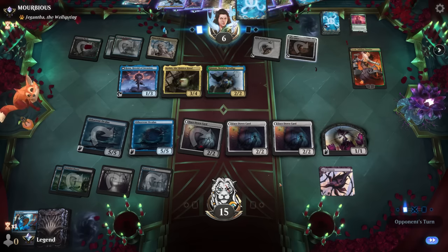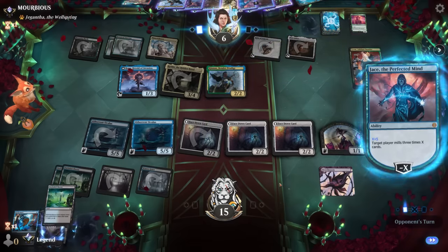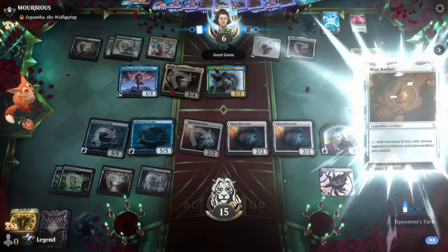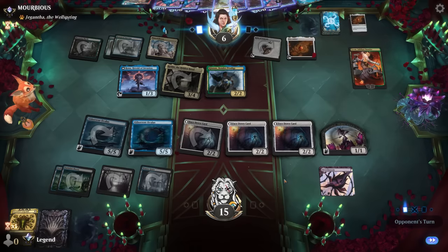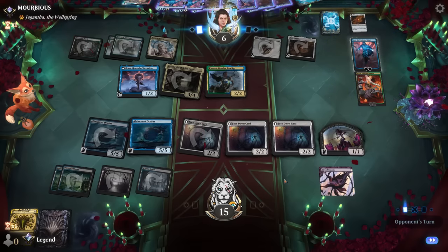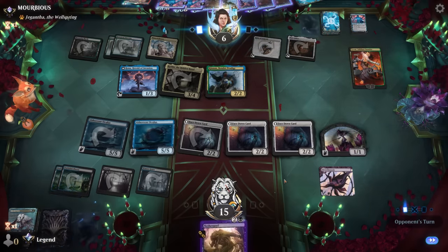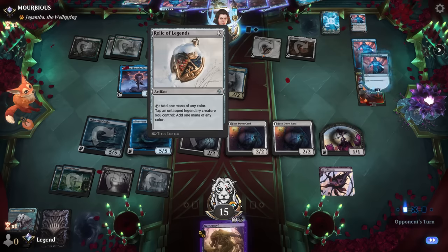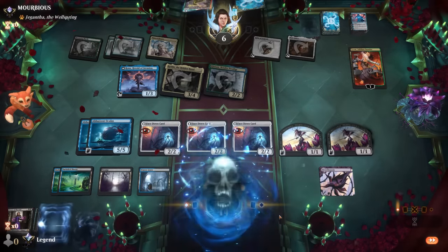Kinnon will give them even more mana — our opponent just needs to be careful they don't time out at this point. They need to go through a couple iterations to eventually mill us out with Jace, milling for 15 each time — needs to do that two more times. Play Mox Ember, make two mana, play it again, and they've got enough legends to keep exiling. Yeah, if we'd manifested the Nether Goyf to ambush their Rona we might have slowed them down enough, but that'll do it. Good game — Kinnon definitely speeds things up.